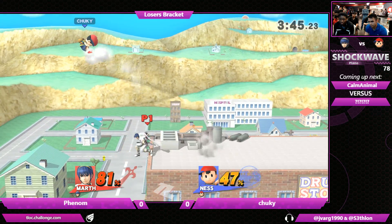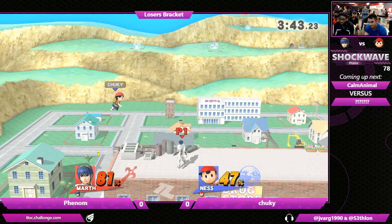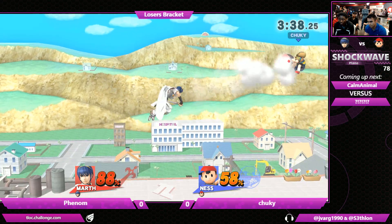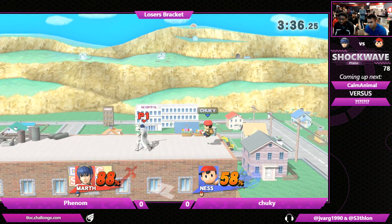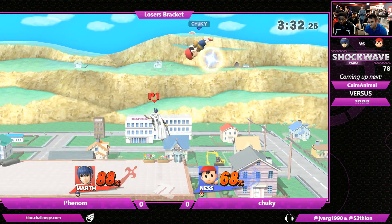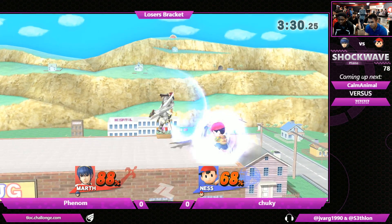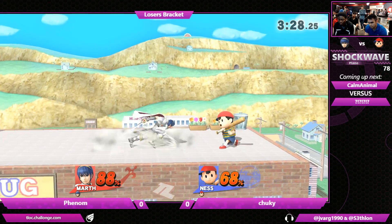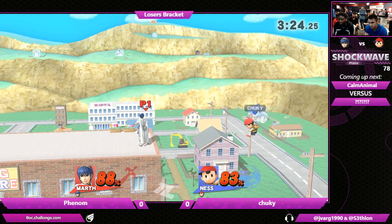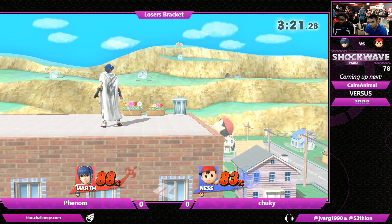Phenom does try to bait out the air dodge but doesn't manage to get it. Now he's in a good positional advantage, still with some damage deficit. He does have that F smash though — he's going to need to find a way in. Going for the safe punish, just doing side B to make sure he gets the damage. Sword Dance very nearly ties this game up.